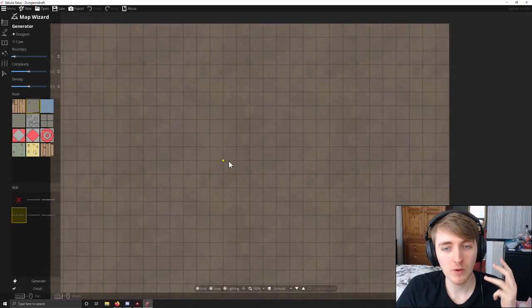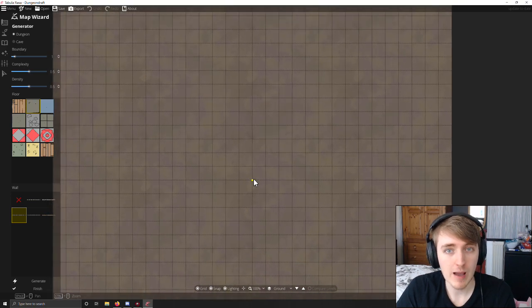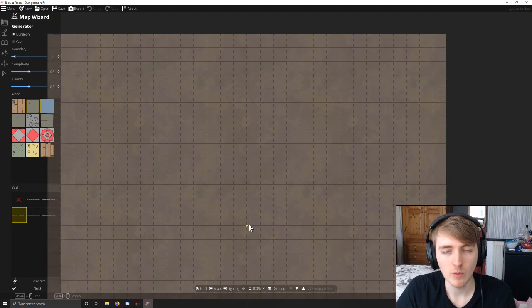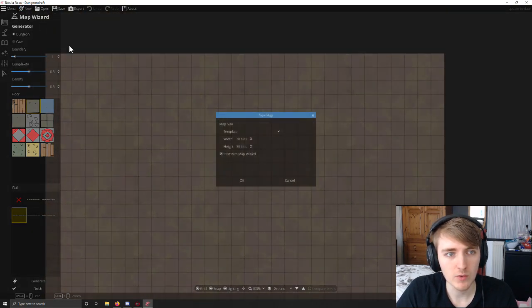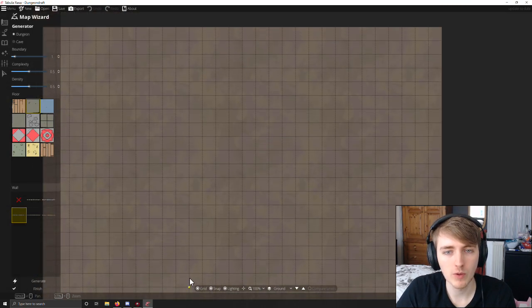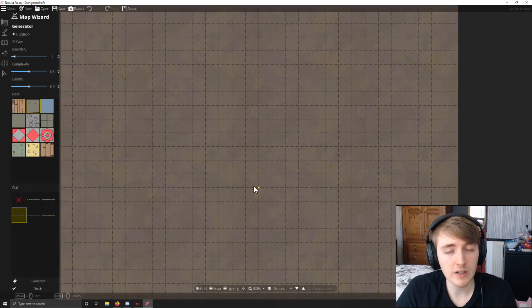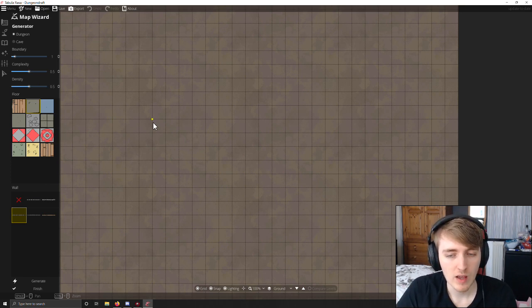I'm Crash Walker — hello and welcome to Dungeon Draft. This is a map making software for all of your map making needs, whether it's taverns, dungeons, basements, whatever you can think of. So we're just going to go new map, 30x30, and get a feel for what this offers. If you're thinking about buying it, I'd probably recommend it — or maybe wait a couple of months. It's not just a software that's been released and is what it is; they are adding more and more stuff as it goes.